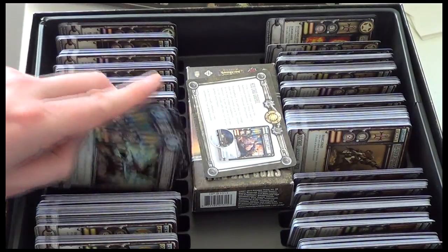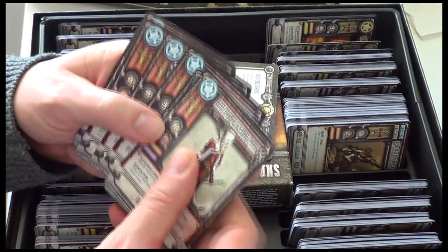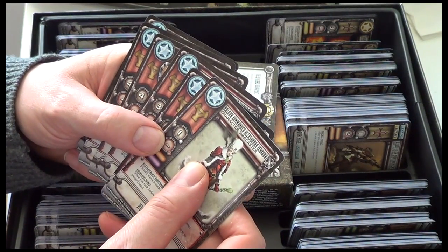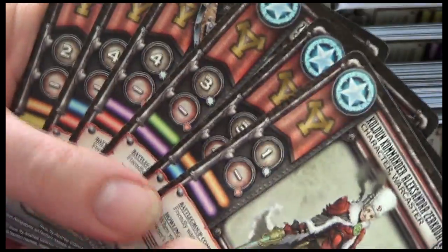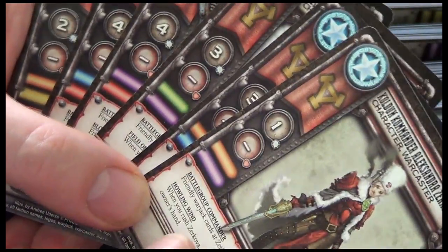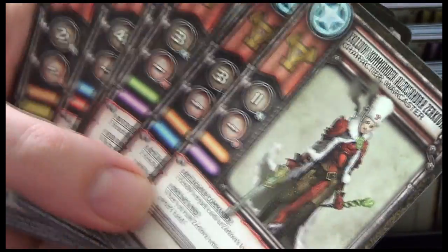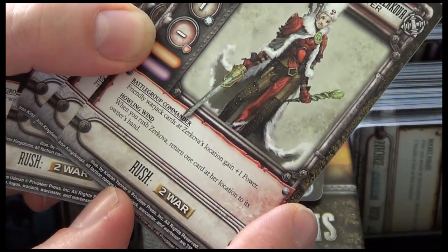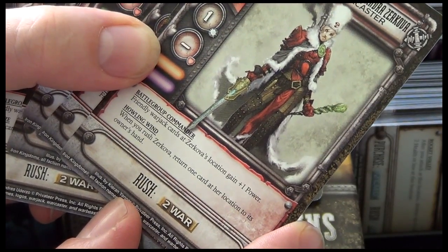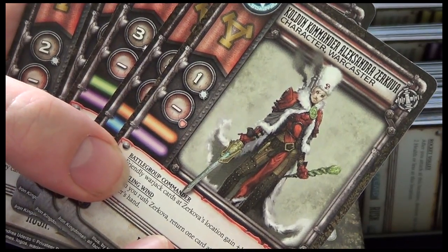And finally for Kador we have Kuldan Commander Alexandra Zakhova. This also has a new detachment color combo for the faction — orange and purple this time — with the ability Howling Wind. When you rush Zakhova, return one card at her location to its owner's hand. You can see that the power is quite low on this one.